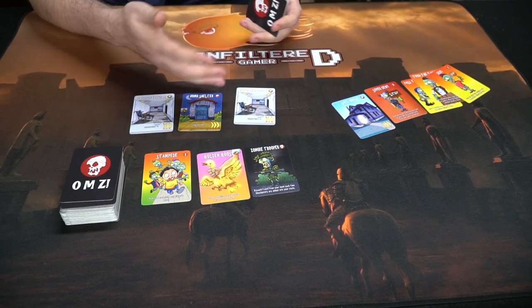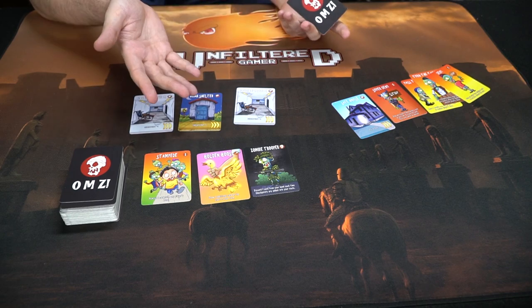To begin the game, each player draws five cards. The first player draws a card and then takes an action: they can place a card down in their field, draw an additional card, or move a zombie from their area to an opponent's. After that, the next player goes, and the game continues until somebody gets seven checkpoints.